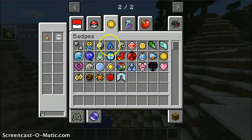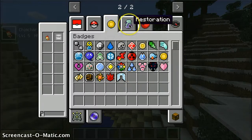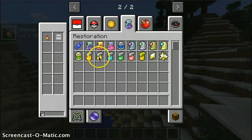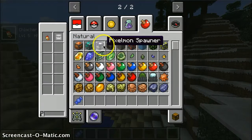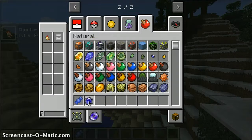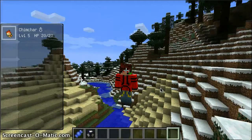You have to bang this into an anvil and attach it to a button and you get a Pokeball. These are all the badges you could get - these are for if you want to do like your own Pokemon video or something. And here's a rare candy. Obviously max revives - the sprite's a bit messed up, I don't know why. Rare candy just levels up your Pokemon. There's also a Pixelmon spawner - I've never seen this before, I'm a bit new at this.